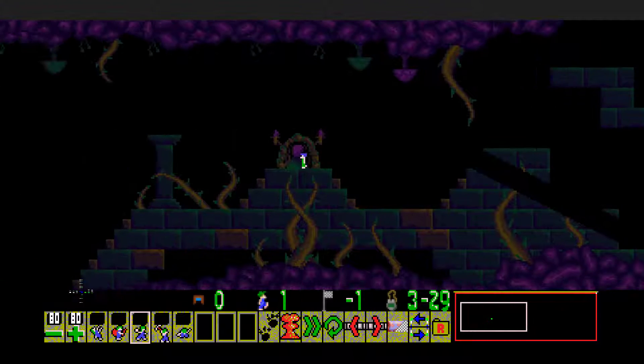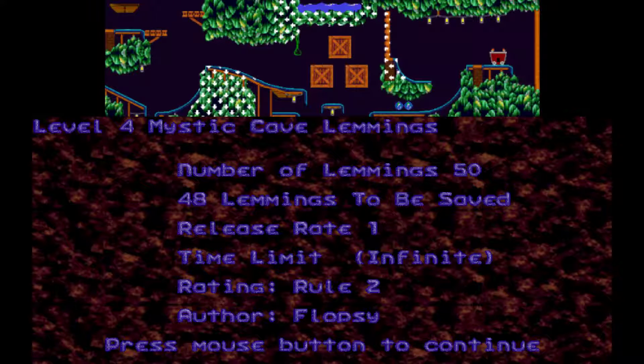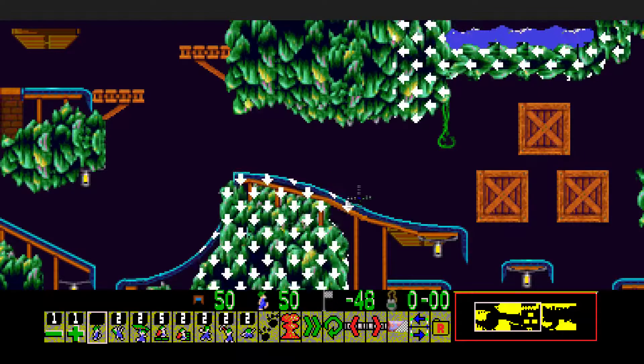Very nice level — also liked the music. The only thing is that the minimap color needs to be fixed on this target, but otherwise, well. Now we've got Mystic Cave Lemmings, a level by Flopsy. 50 lemmings, we can lose 2, and no time limit. Let's go!